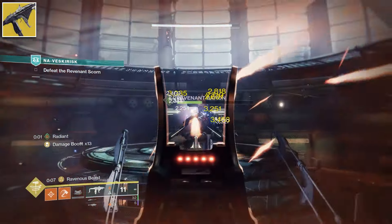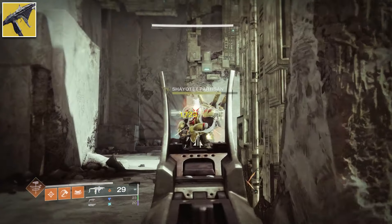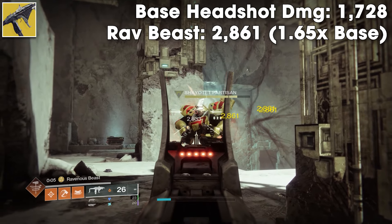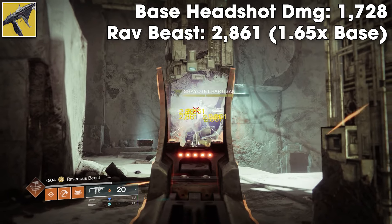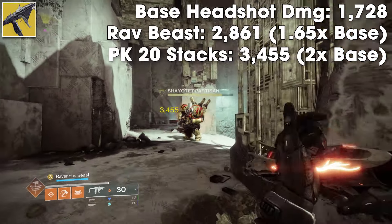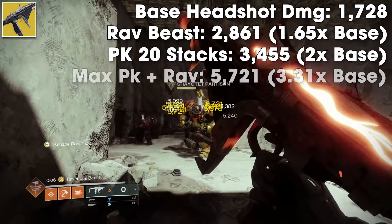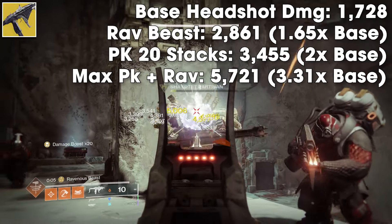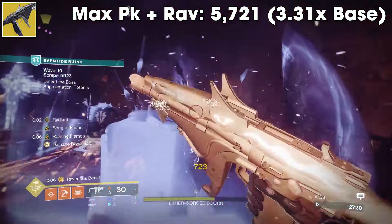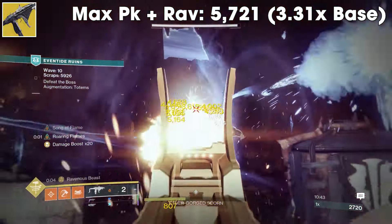We're going to begin with Tereba, which also got a buff in Revenant. It now has 50% solar damage resist while Ravenous Beast is active. The base headshot damage is 1728. With Ravenous Beast active, it's 2861, which is 1.65 times the base damage. With just Peacekeepers at 20 stacks, the damage is 3455 — 2x the base. If we combine Ravenous Beast with Peacekeepers, the max damage we can hit is 5721, which is 3.31 times more than the base headshot damage. Since Tereba has 30 rounds in the mag, you can get off 10 shots total in a row with that max damage buff.